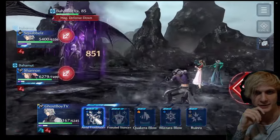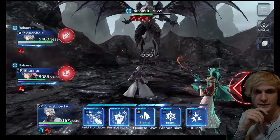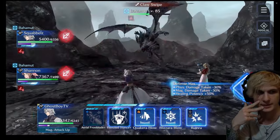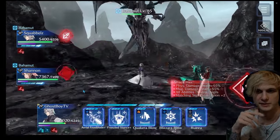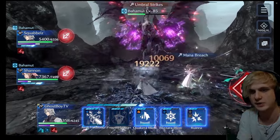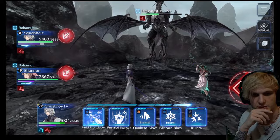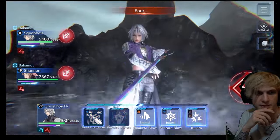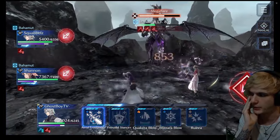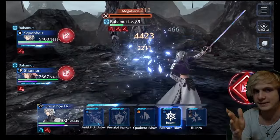We're getting our Aerial Frostblades in here. The fight's pretty straightforward — Friendly Stance, Aerial Frostblade, two people just doing the DPS back and forth. The healer's really doing the most using Raging Spear from the Prison Rod every now and then. You could also use a Sunbrella — that would work better too. As you can see how beefy this is, this fight actually takes about three and a half minutes because you can't speed up co-ops.